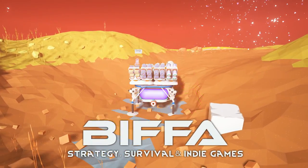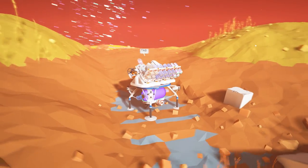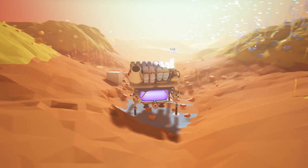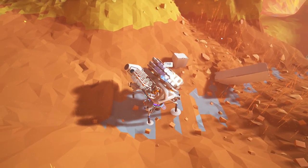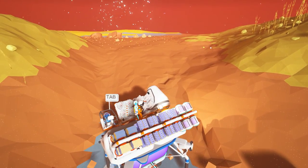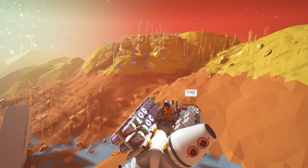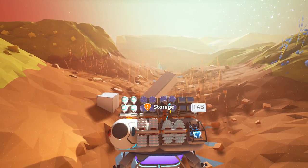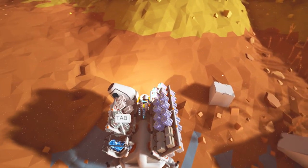Hello guys and welcome back to the next episode of Astroneer. As you saw in our last episode, when we went from zero to space all in one episode, we are here on the arid planet. I'm not entirely sure how dangerous this place is going to be, but we have got all the stuff we need to really get set up. We've got a habitat here which we can place down to set up a new base.